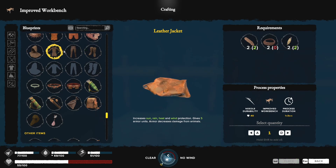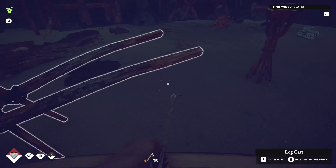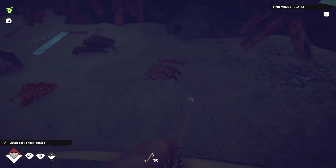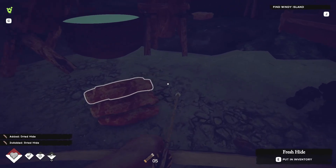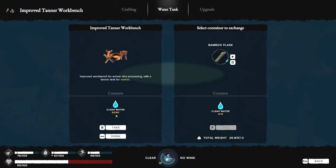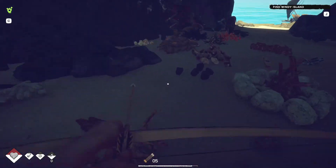We need three more of that material and three more thread - we definitely have plenty of thread. The problem is tendons are pretty rare, you only get one per boar. To make leather you need both tree bark and water. If you fill the tank with clean water, you can then use it to make leather. I need three more tree bark.